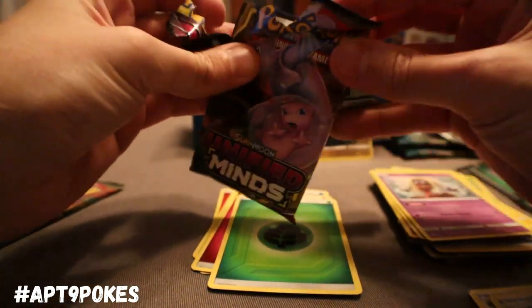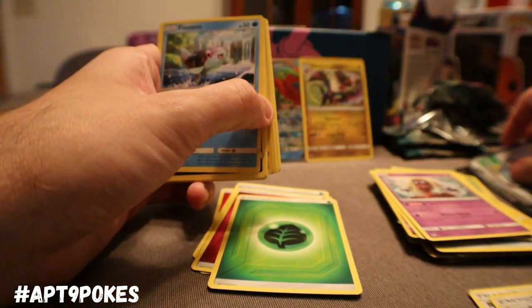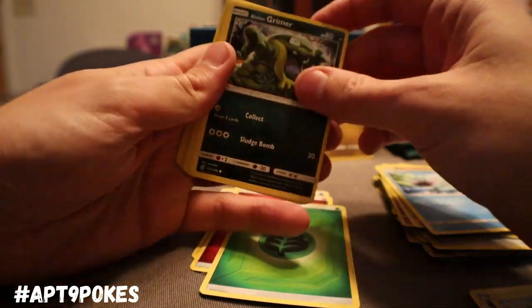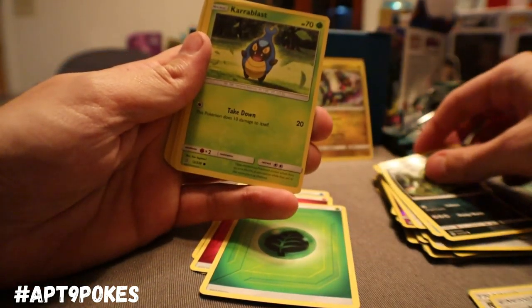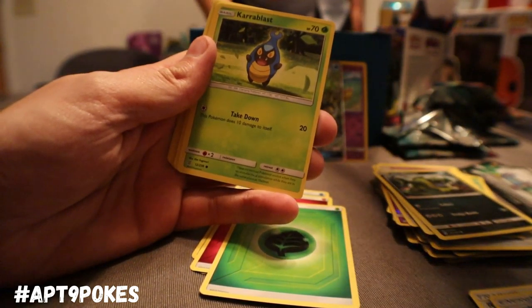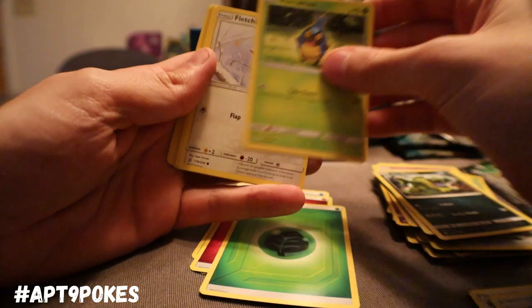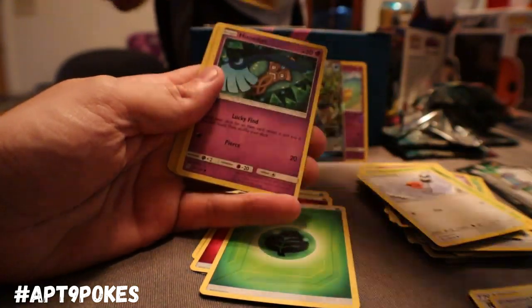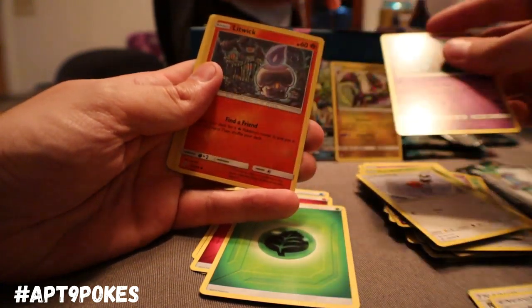Here we go — that's the second white code! Finian, Alolan Grimer. There's Noivern — check it out, it's pretty good, that's the one with the Reverse Holo. Carablast. I got to try and snag that Honedge, Litwick. Hollow Alolan Raichu — Electro Rain: discard any amount of electric energy from this Pokemon, and for each energy you discarded choose one of your opponent's Pokemon and do 30 damage to it.